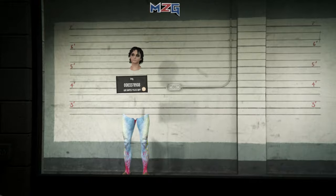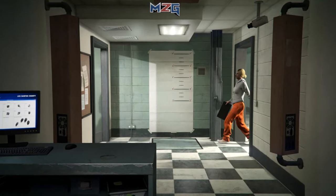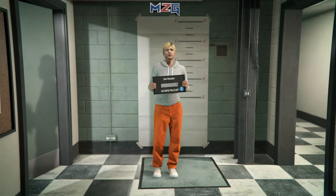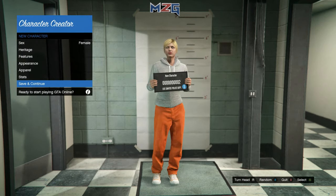Don't worry about the diamond casino — it will pop up. Do not put rank 120 if you're higher than that level because the clothing store might not pop up, and you need the clothing store to pop up. So just press no, leave it as level one, and then just start up online. If you have a boy character, just change it to a girl.